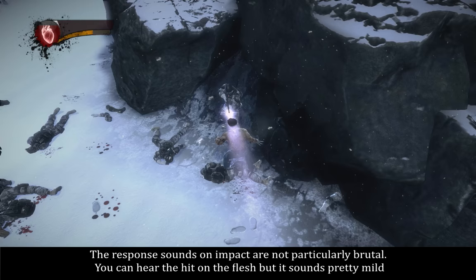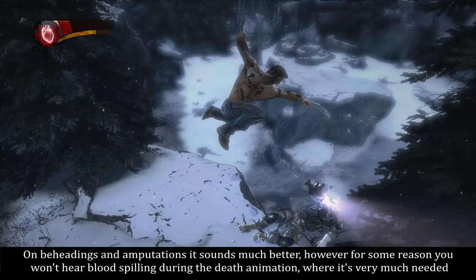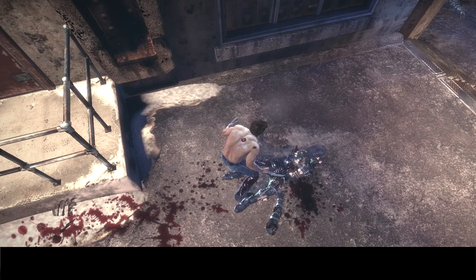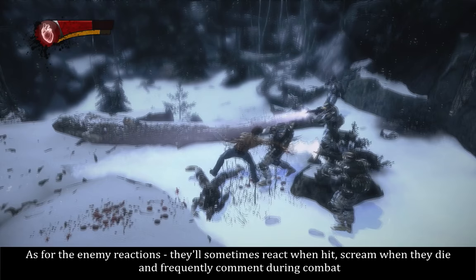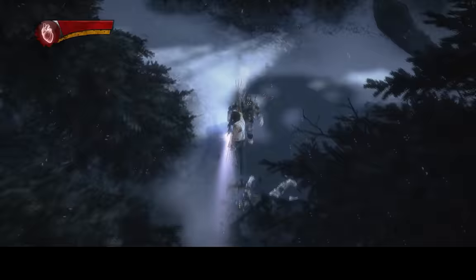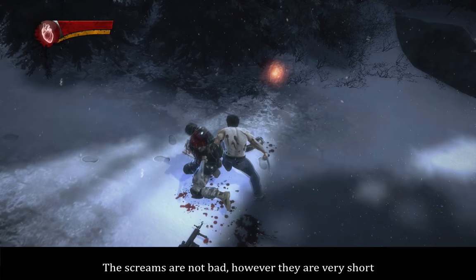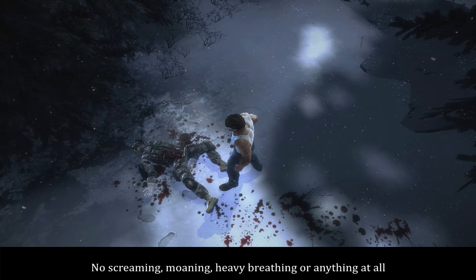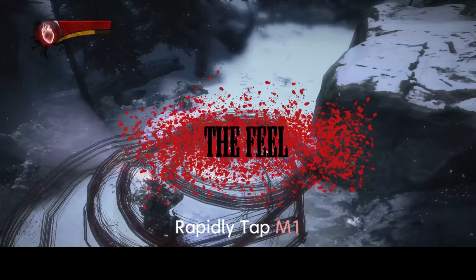The response sounds on impact are not particularly brutal — you can hear the hit on the flesh, but it sounds pretty mild. On beheadings and amputations it sounds much better, however for some reason you won't hear blood spilling during the death animation where it's very much needed. As for enemy reactions, they'll sometimes react when hit, scream when they die, and frequently call out during combat. The screams are not bad but very short. It looks especially odd when a character in the death animation makes no sound at all — no screaming, moaning, heavy breathing, or anything.